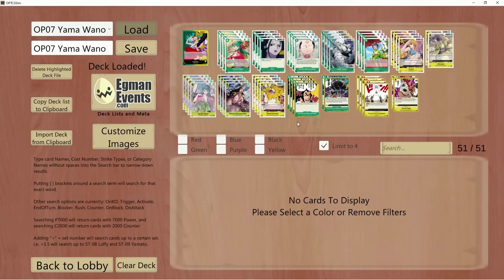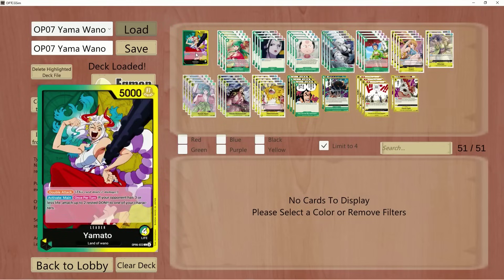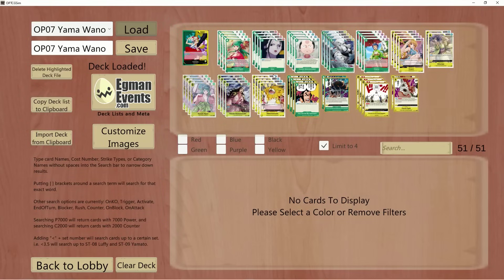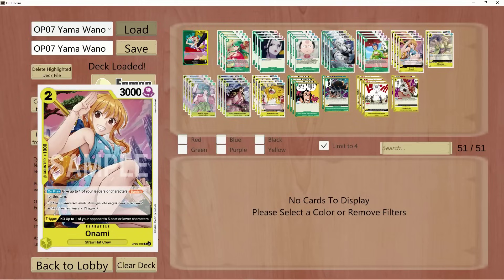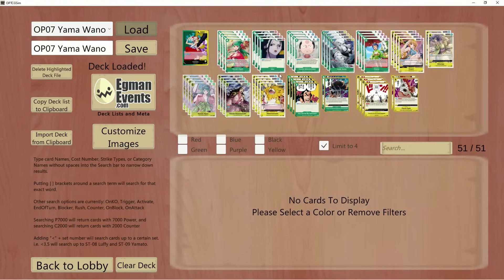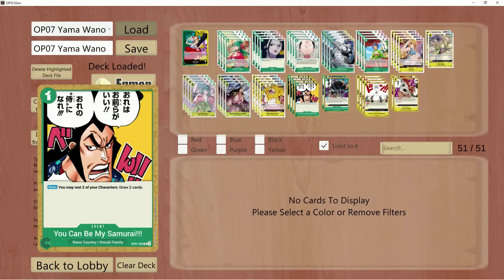We are going to go over a very very spicy variant which is not going to be Wano-focused. We're not going to be doing the Hiyori or the Otama with the Samurai — I've done two builds recently, those are my last two builds with Yamato here on the channel, which I very much enjoy. I think we all were waiting for this card to be viable, not only in Yamato but Perona.